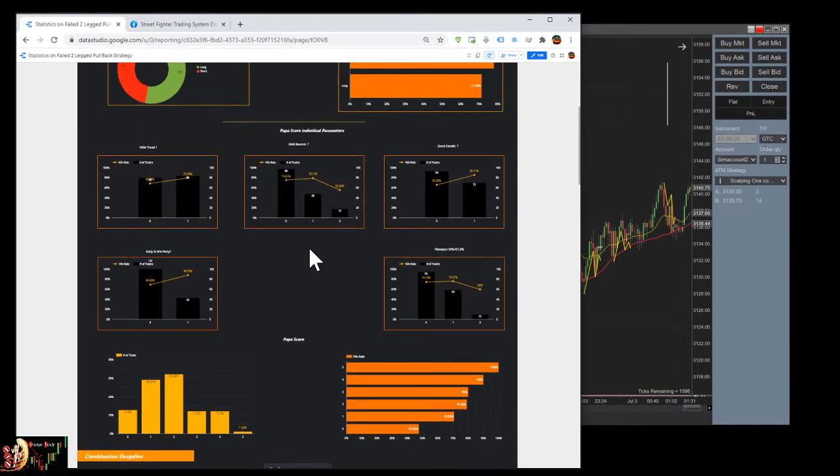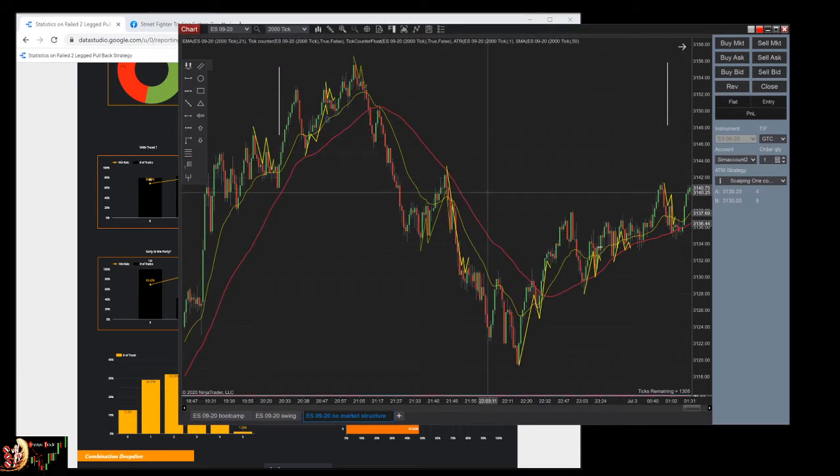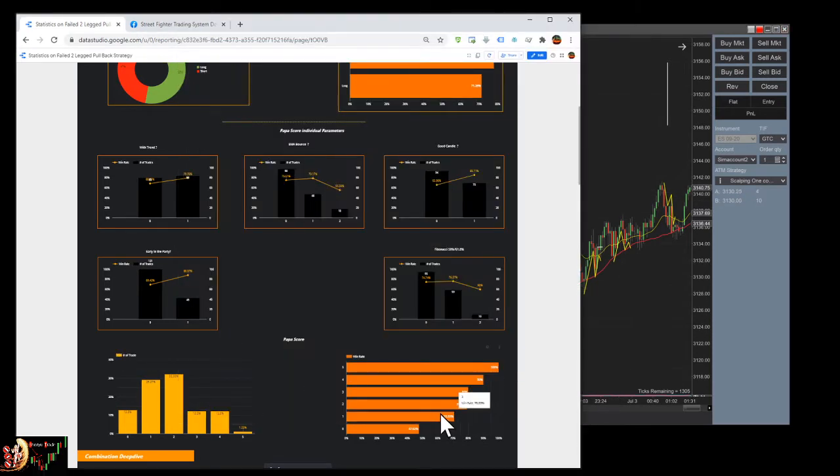The parameter that has the highest weight is a good candlestick early in the party, and of course with the trend. Good candlestick is the major one — if you don't have a good candlestick, just don't take the trade. This filter alone should yield you around 80% win rate already, which is very good.